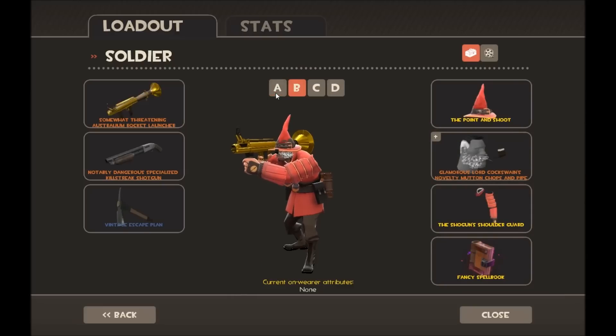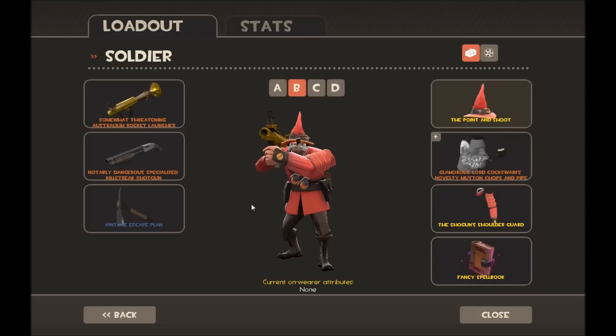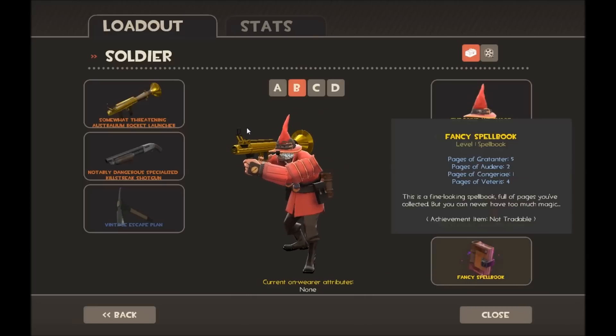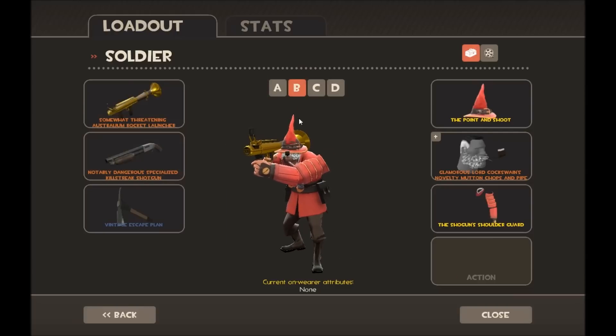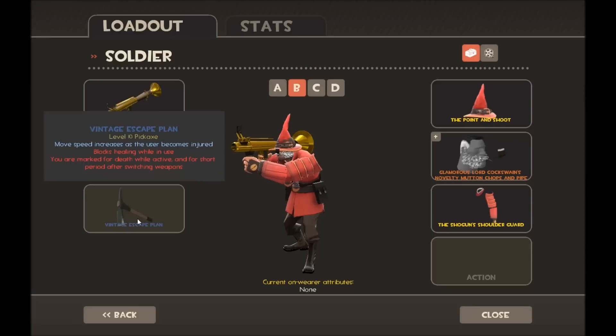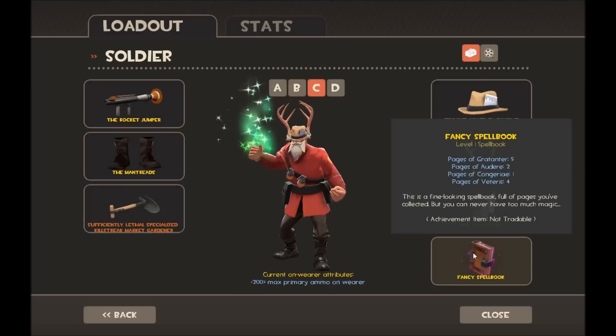For Soldier loadout B I've got the Beggar's Bazooka — I think I was donated that — and the Exquisite Rack Shogun cosmetic. I really like the Point and Shoot hat, it's a really nice hat. On this loadout I do things a bit differently, more like a competitive loadout, so I use the Shotgun and the Escape Plan so I run quicker at low health, with some extra firepower.